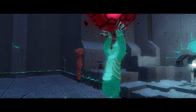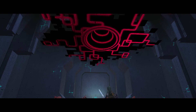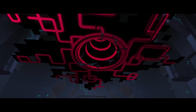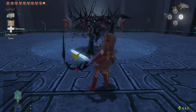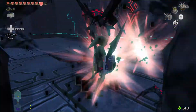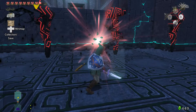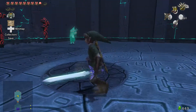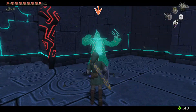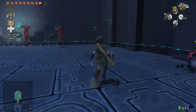First mini-boss! Which is basically a phantom Zant along with some shadow creatures as well, which are annoying. Keese are kind of my least favorite thing in the Zelda franchise, simply because they come in so many varieties.